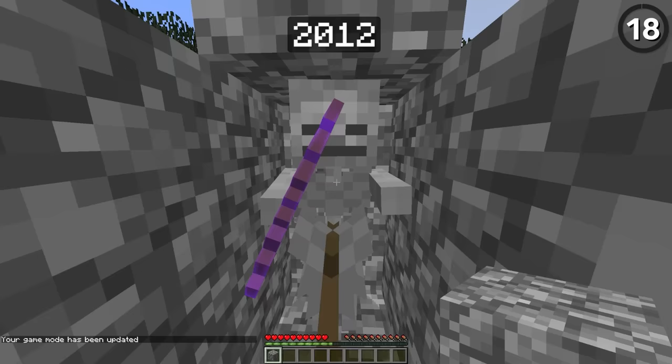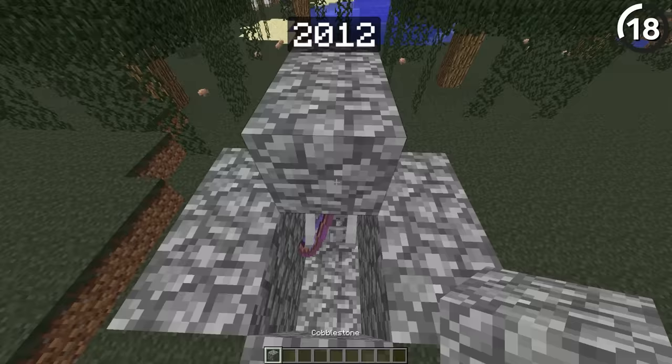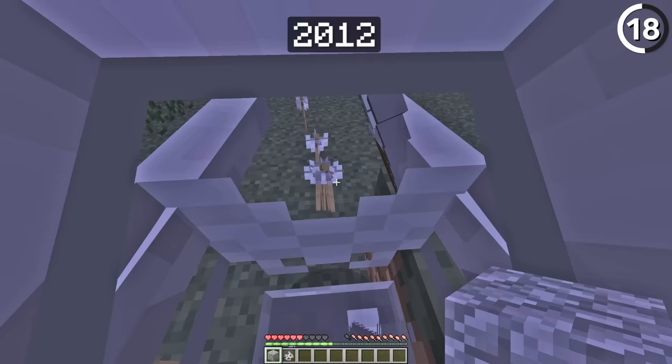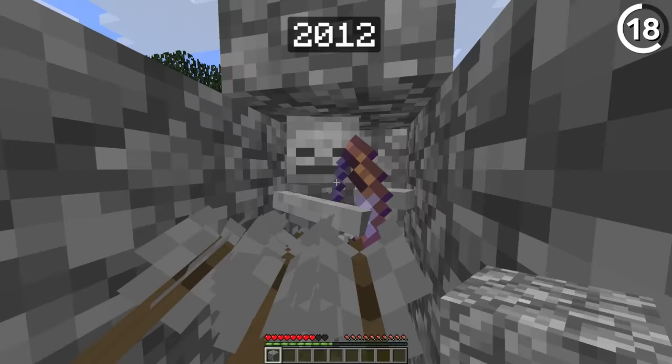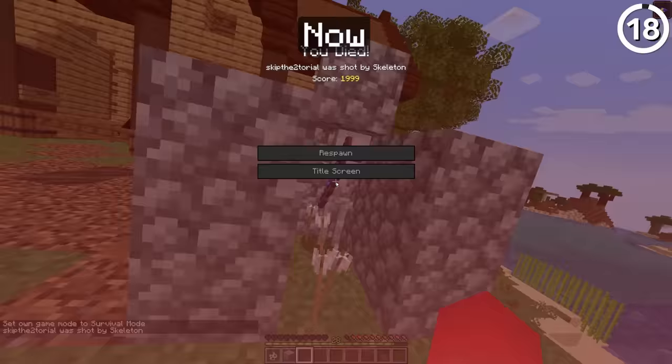When you stood at close range, a skeleton could not shoot you. In older versions, a skeleton would try to rush forward and then shoot the player — which meant if you cornered it in a 2x2x1 area, it would try to shoot you but all its shots would just hit the wall behind you, and none of the arrows could hit the player. Unfortunately, skeletons got a lot smarter in 1.9 and this doesn't work anymore.